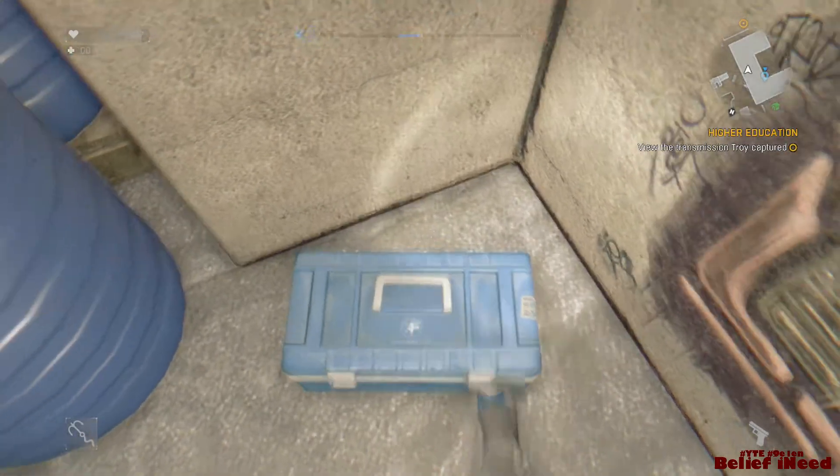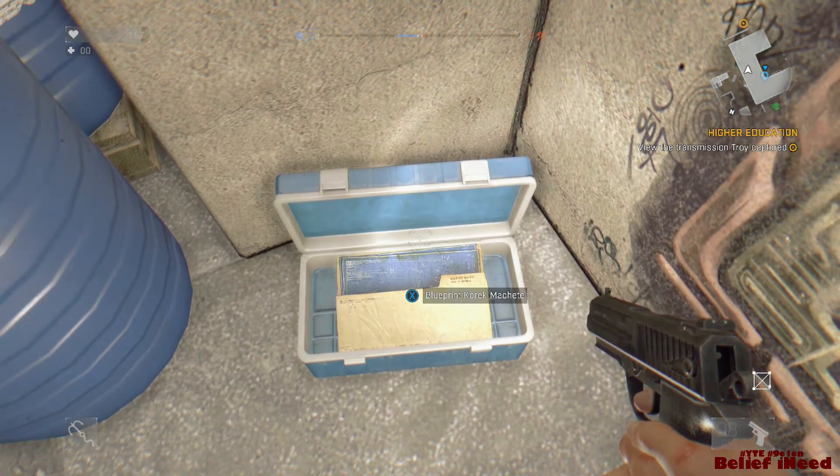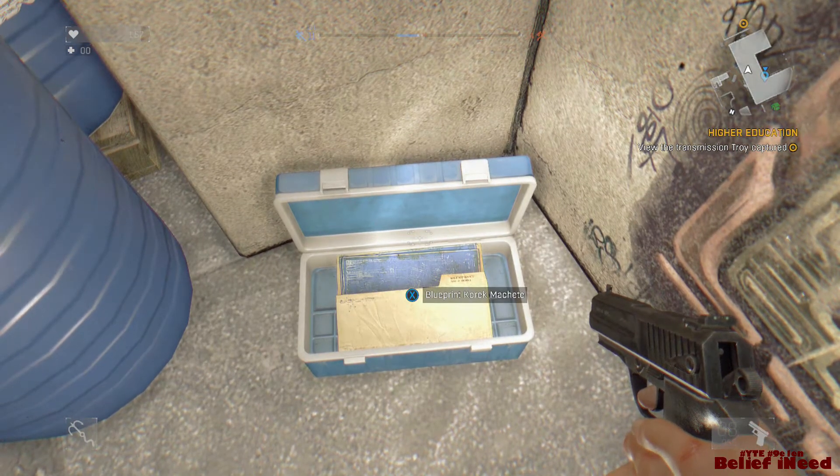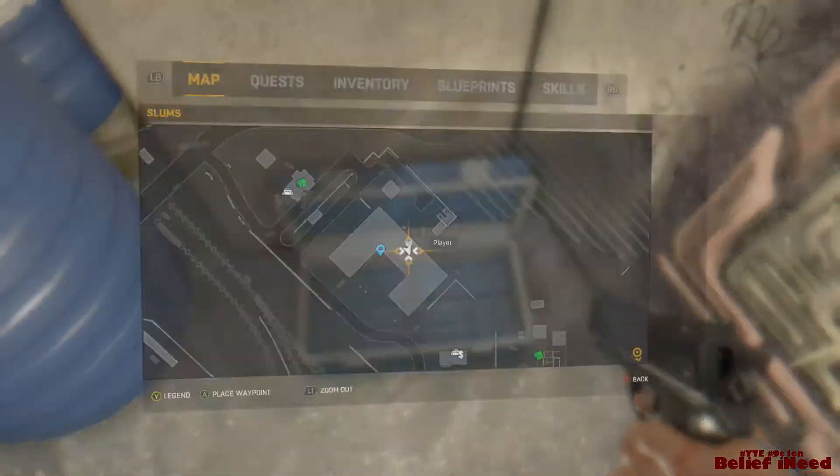Once you pop it open, bam — you got some blueprints, and you can build the Correct Machete. All you need is three alcohols, and that's super easy — you can always find those in a fridge.